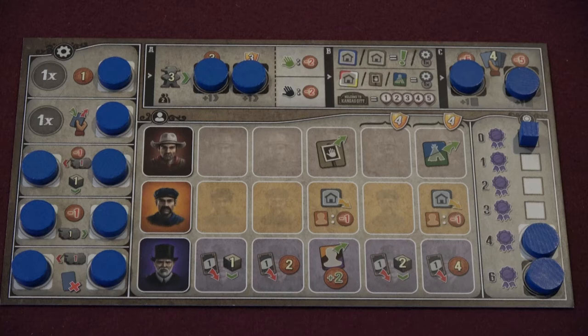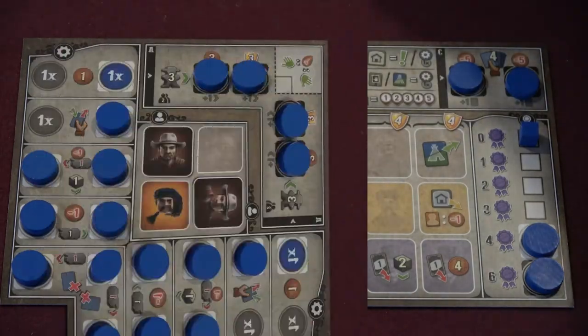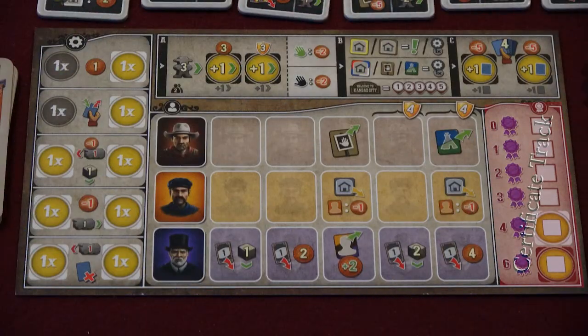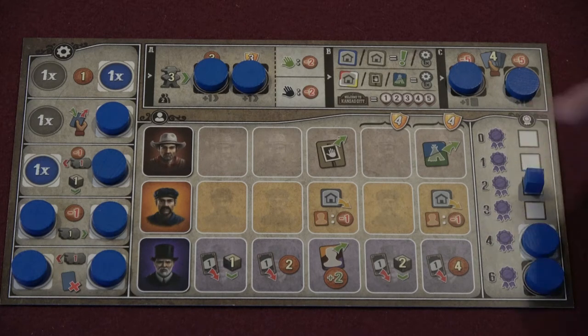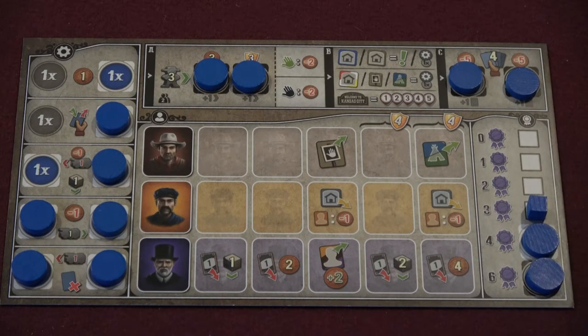Most of these start the game covered with wooden discs, limiting a player's options. As players make cattle deliveries, they will move discs from these spots to the rail line, increasing their hand size, making their actions more effective, or unlocking new actions altogether. On the bottom right is the certificate track.